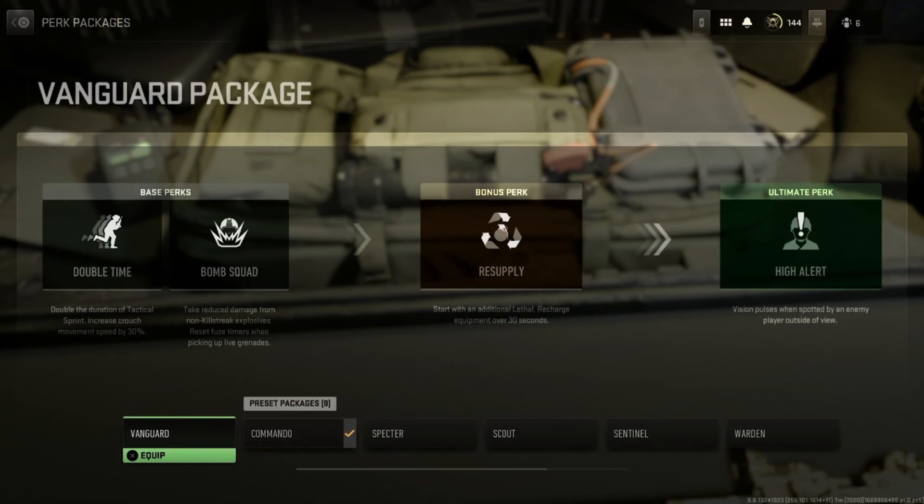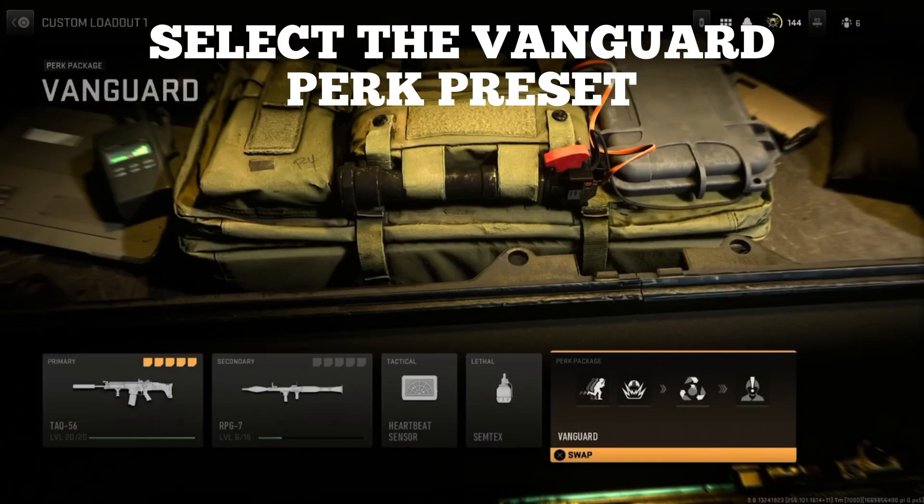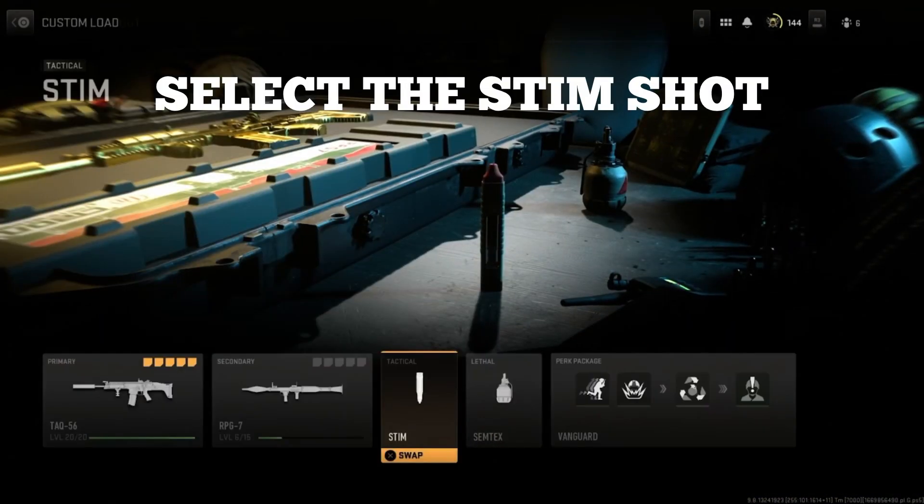Firstly, you'll need to set up this class — make sure you select the Vanguard perk preset. You must do this, as you need the resupply perk. You'll also need to pick the stim shot equipment.